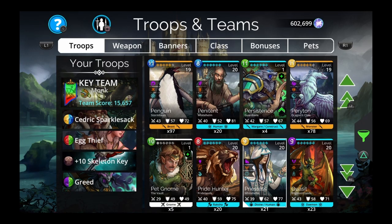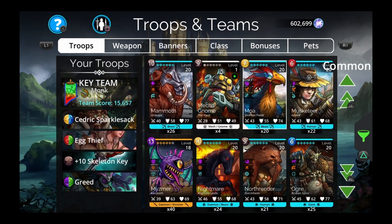Priestess goes above Wraith because Wraith got nerfed into the ground. These are definitely in order, starting from the bottom going to number one. And you might be surprised by number 8.